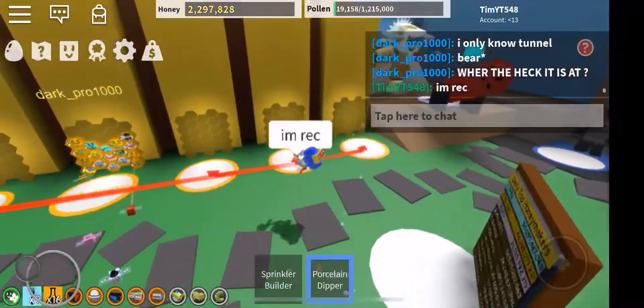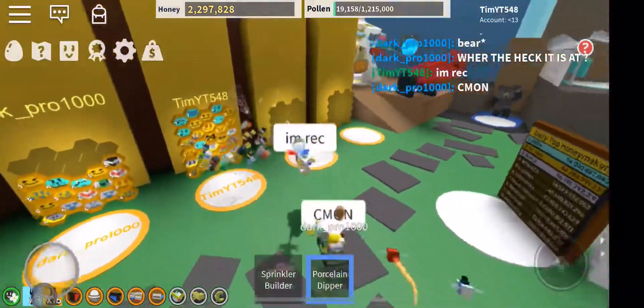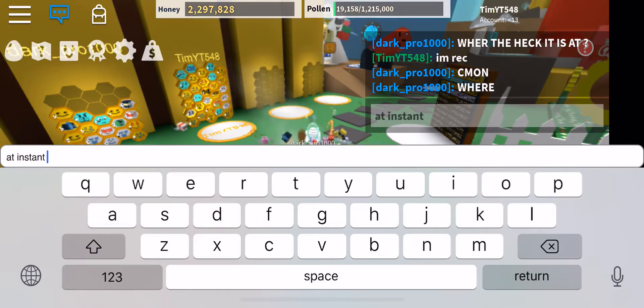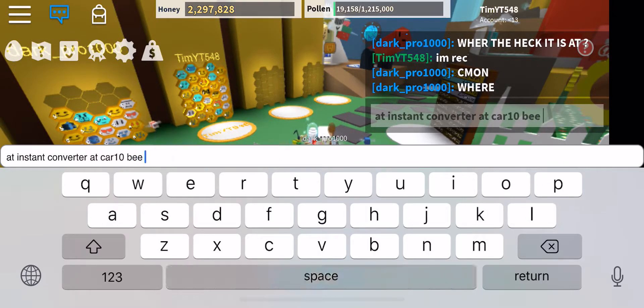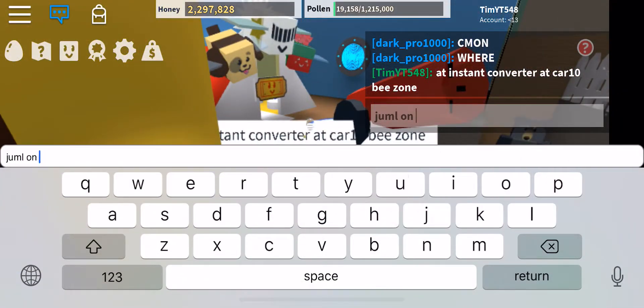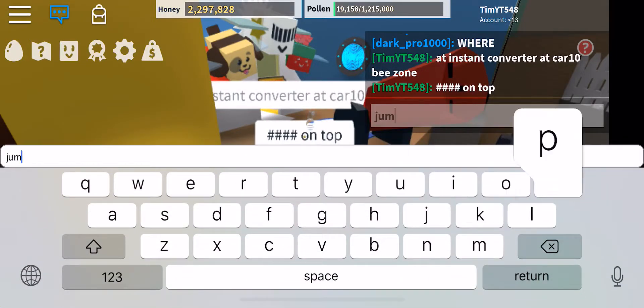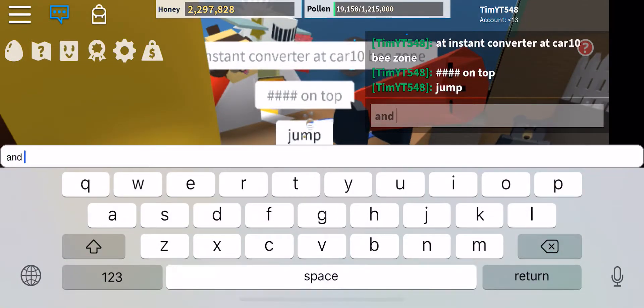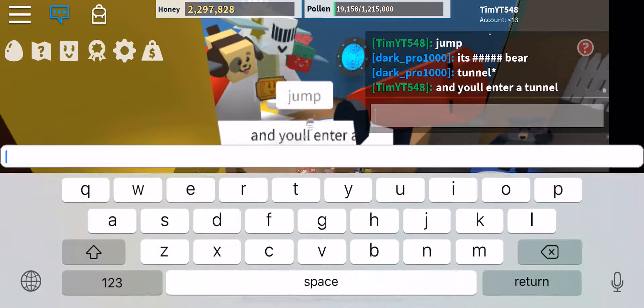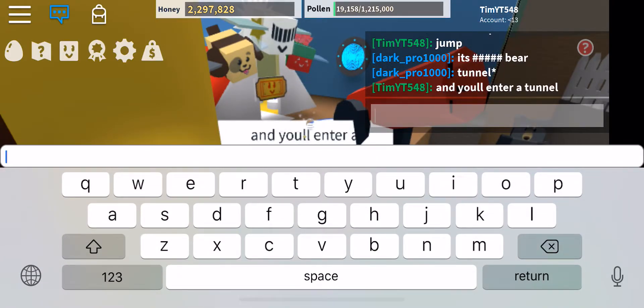So if I claim a hive, as you can see I have 30 bees, at the instant converter at car 10 B zone. Jump on top and you'll enter a tunnel. Keep going and you'll find Tunnel Bear.